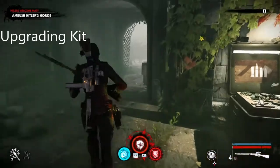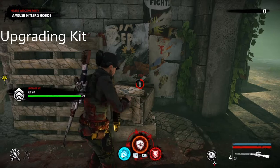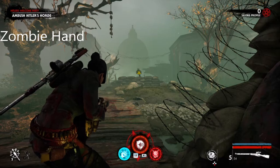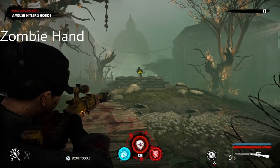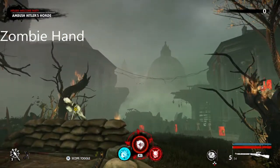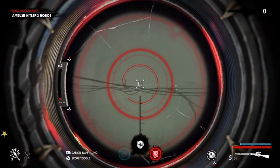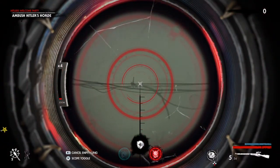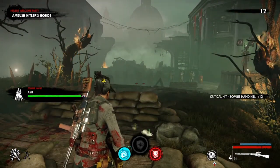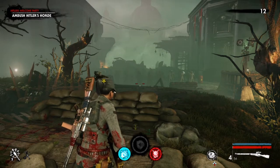Once you've picked up the document, go get the upgrading kit which is just right here. The zombie hand you want to do pretty much last because Hitler's horde is over there, so you don't want to miss this shot. There we go — they didn't move anyway. Thanks for watching, stay tuned for more, see y'all soon, adios.